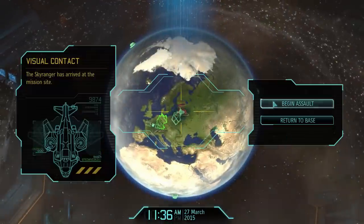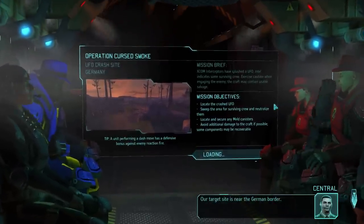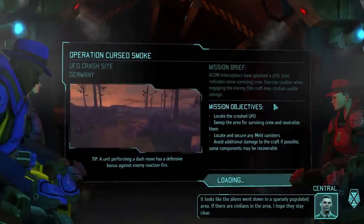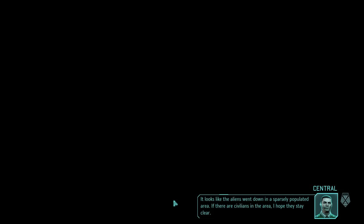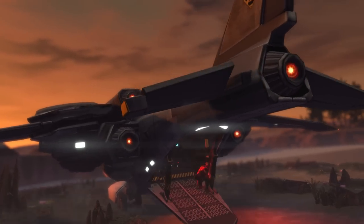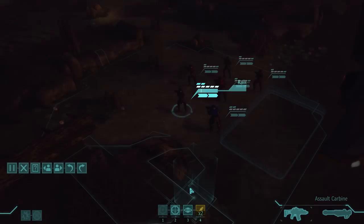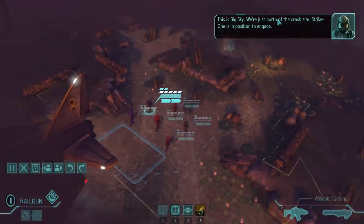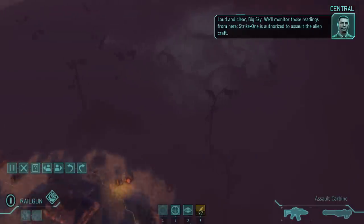Strike one, prepare for lay — it's like right in our backyard, our target site is near the German border. It looks like the aliens went down in a sparsely populated area. If there are civilians in the area, I hope they stay clear. During a real UFO invasion, you'd just go right to the UFO site. This is Big Sky, we're just north of the crash site. Strike one is authorized to assault the alien craft.